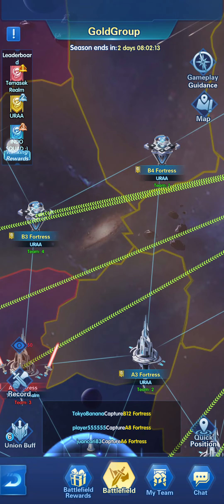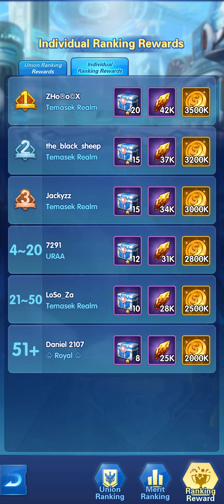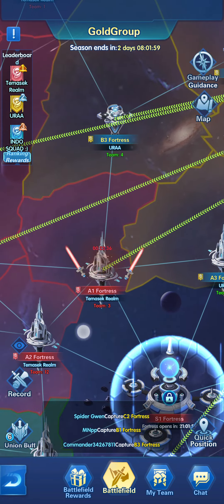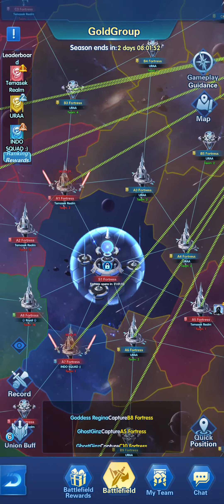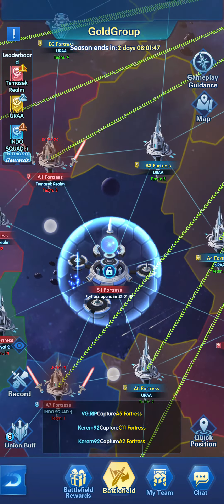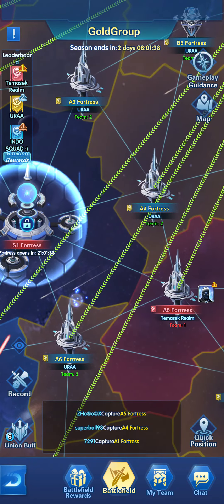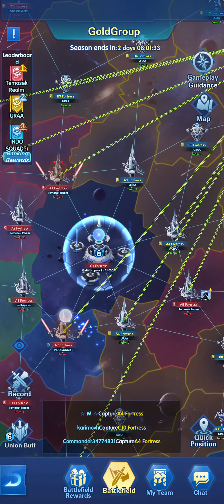Merit points are what rank your union higher and give you ranking rewards. The S1 fortress unlocks automatically on the second day of Dimensional Battles. What I would advise is to take as much as possible the A1, A2, A3, A4, A5, A6, A7, and A8 fortresses as the main target for your attacks during the entire season.